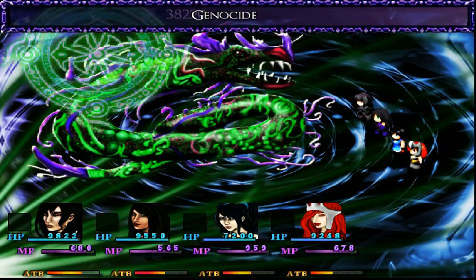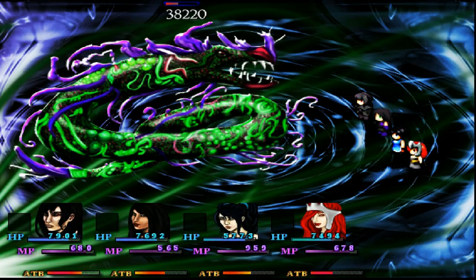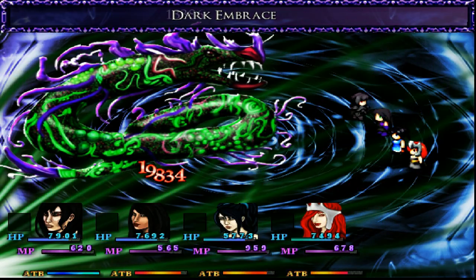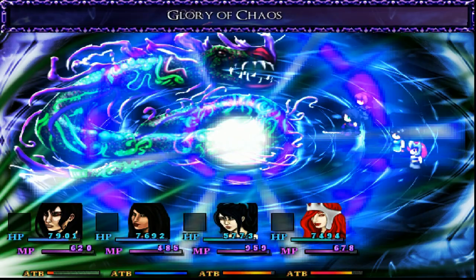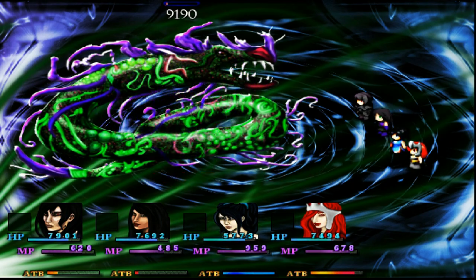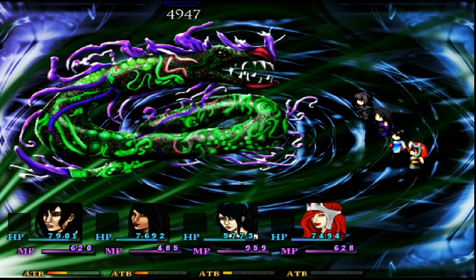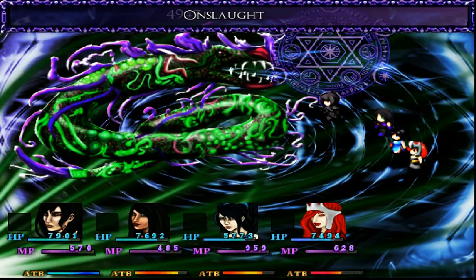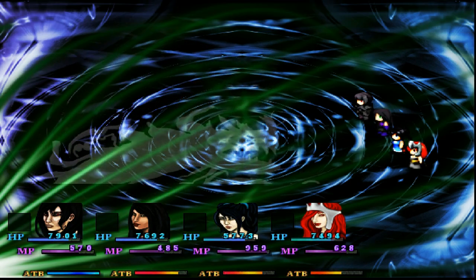Zeon should be close to death — only got about 38,000 HP left. He starts with 100,000, so that's nothing to worry about. A couple more attacks and he's done. I don't even need to heal. It's too bad Isis doesn't have her offensive magic called Shadean Might from the first game. We'll try Onslaught this time. And Zeon is defeated. Game over, everyone!